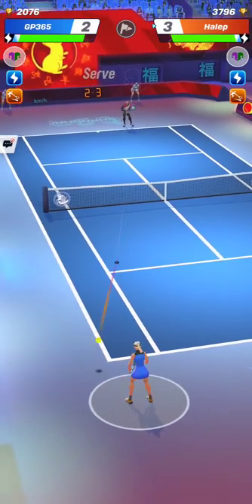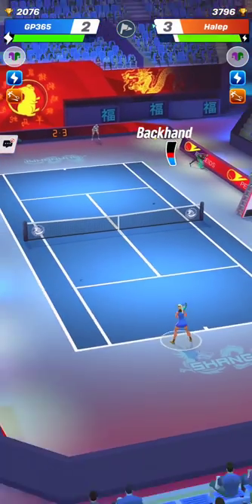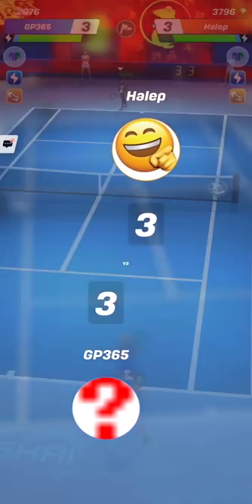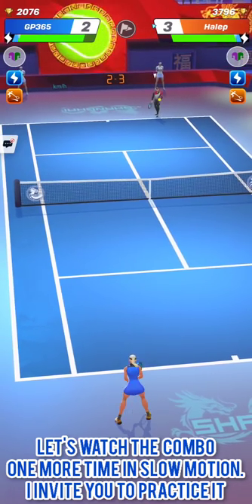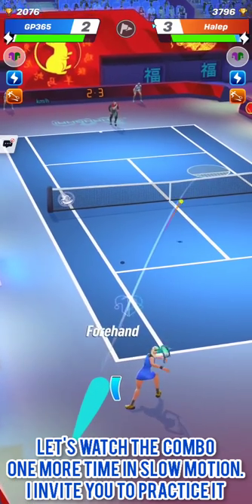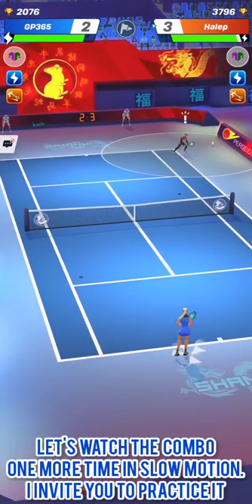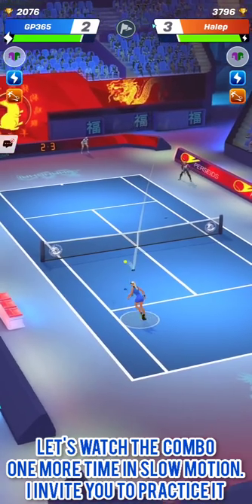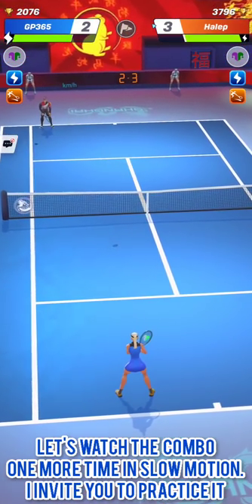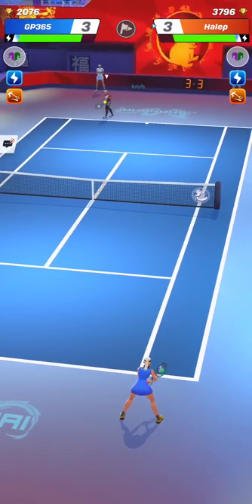On your opponent's serve, which will be weak because he is playing with Kaito, take the most advantage of the weak serve to deliver a strong return or cross-court drop shot that will outflank him. Your opponent will try to return this drop shot with difficulty and you will just have to follow up with a big stroke to win the point. I like to use this combo — cross-court drop shot plus strong stroke follow-up — because it unsettles the opponent a lot.